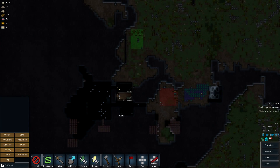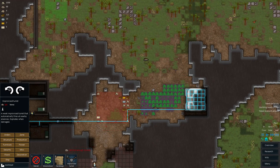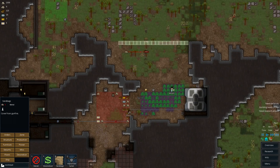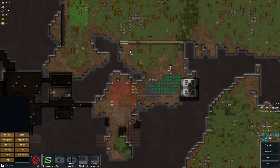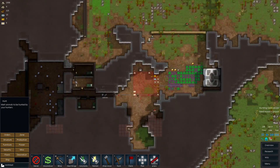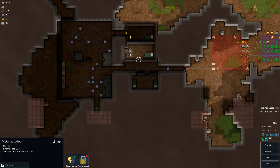Well, we could use some defenses — a supervised turret and some sandbags for us. Everything we need is in this little area right here. There's our few animals already, which we'll hunt. And the person hunting actually has a good rifle, so that's good.